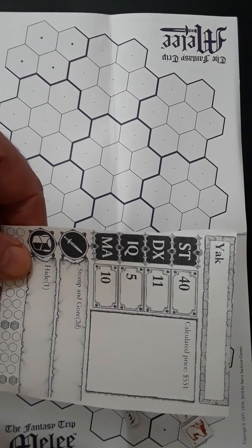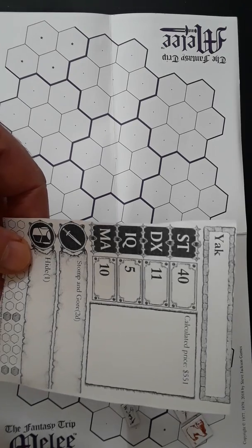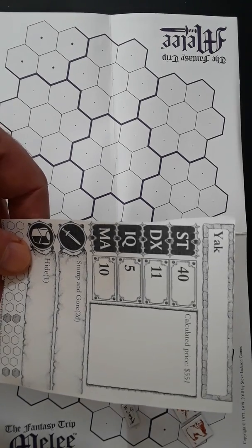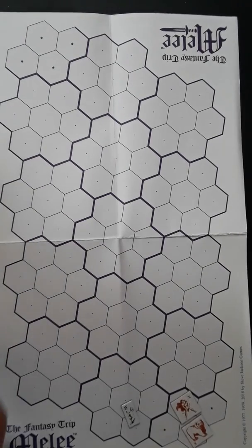Lastly we have the yak. This is a prized animal worth about half a thousand dollars, and it's gotten spooked and stormed away from the ranch. Now the cowgirl is out to capture the yak, hopefully using a lasso, and we'll see how well these new lasso rules work.